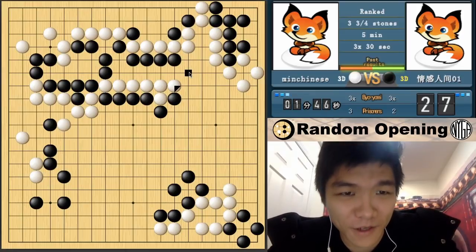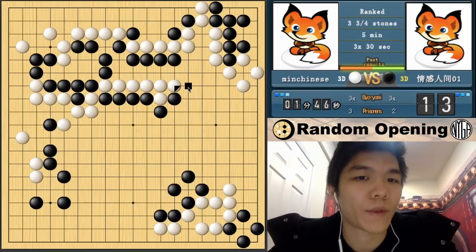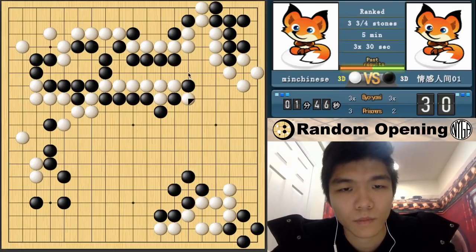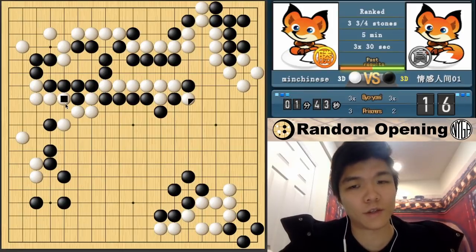Does he think he can capture me? He's going to try. Unfortunately, his group will die instead. I do have some problems here actually - so I can attach and then connect. Oh, he resigned already - it was fast. Yeah, at this point he probably shouldn't continue anyway. I think in this game he just didn't really make good shape later on. The top left is really where black made the most mistakes.